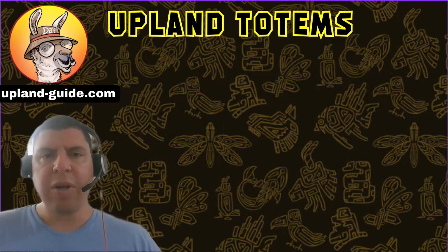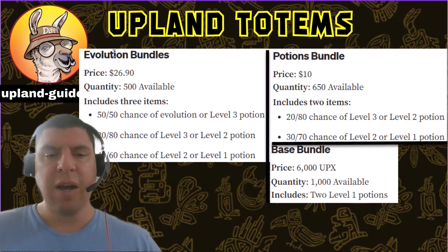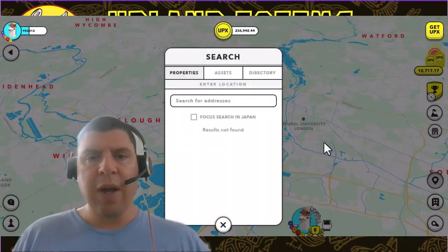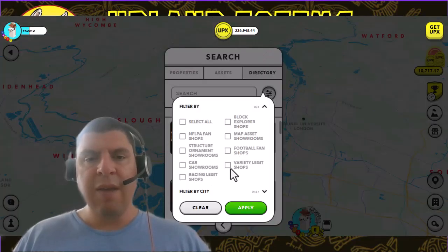Number five — how can you get these potions? They go on sale in bundles in the Upland store. There's an evolution bundle, which is what you need if you want to burn one of your totems, because this is the only bundle where you have a chance of getting an evolution potion — there's a 50-50 chance of getting it in this bundle. You can see the prices and contents of all the different bundles here. If you choose not to buy a bundle, you can also purchase these on the secondary market in Variety Legit Shops located all across the metaverse. Click the search bar, go to Directory, then Shops, and filter by Variety Legit Shops, even filtering by different cities.